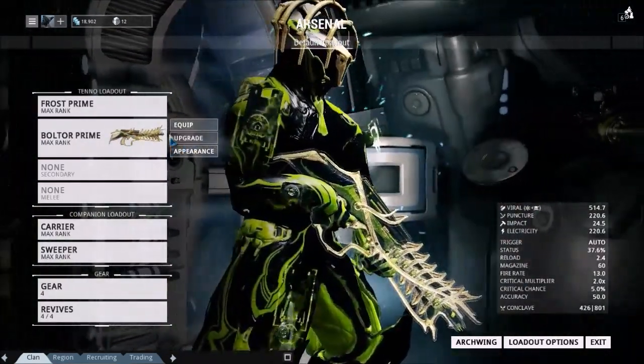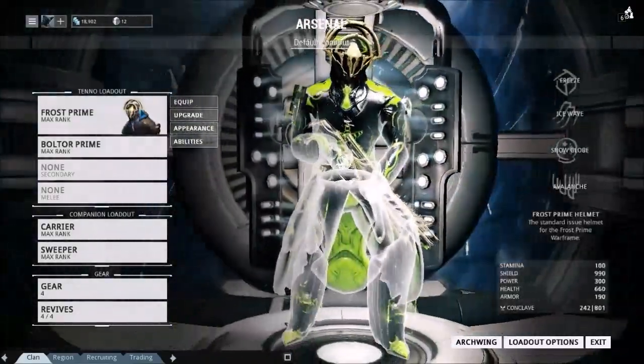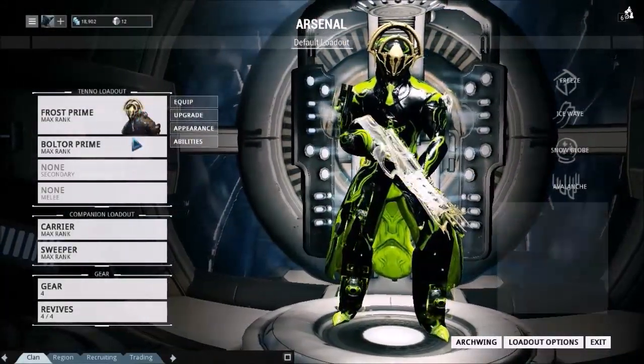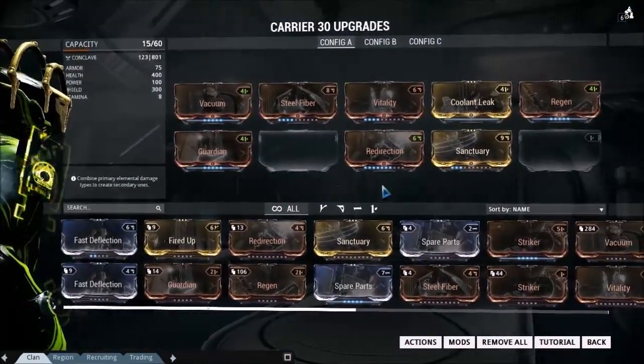I'm kind of hyper because I like tactical alerts. Some of the rewards are really cool. But yes, for this tactical alert, we require a conclave rating below 800, and I'm at 801, so I'm going to have to remove something.